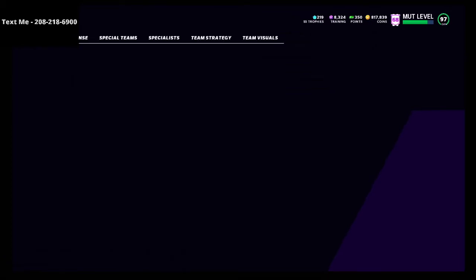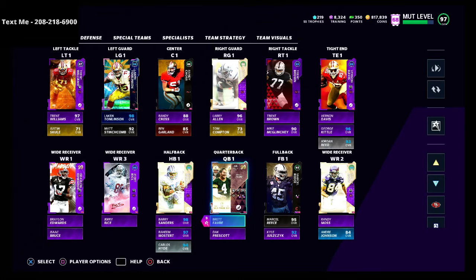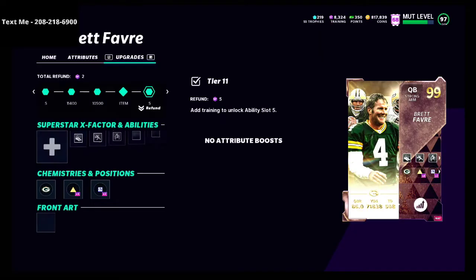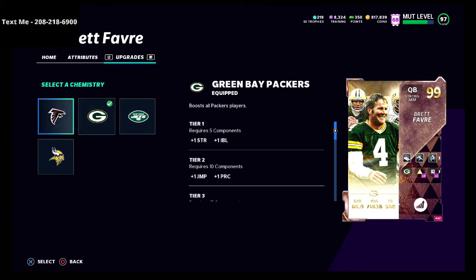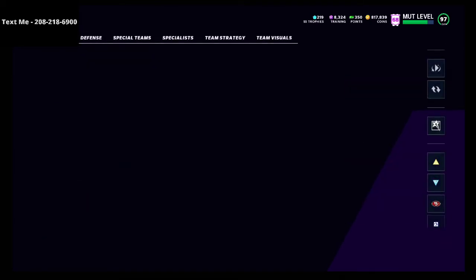So what is a theme team, and why do you want to run one? A theme team is essentially where MUT gives players a chemistry boost based on the teams they played on. For example, Brett Favre gets the Packers themed team because he played there, but he also gets a Jets themed team, a Falcons themed team, and a Vikings themed team.